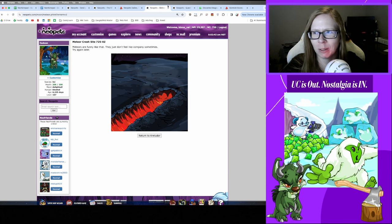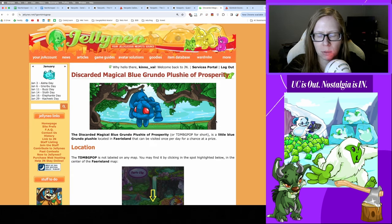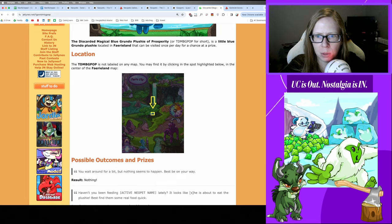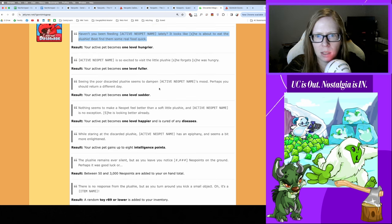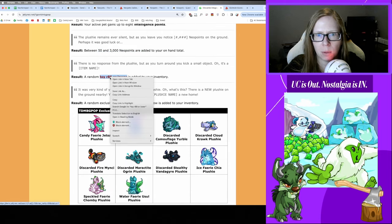Up next is the Magical Blue Grundo of Prosperity, our featured daily today. He's been around since 2004 but wasn't actually a daily until 2009. You can find him on the main Faerieland map. Outcomes include: nothing happens, you get fed, you get sad, cured of disease, intelligence points, some money, or a random toy of rarity 89 or lower.